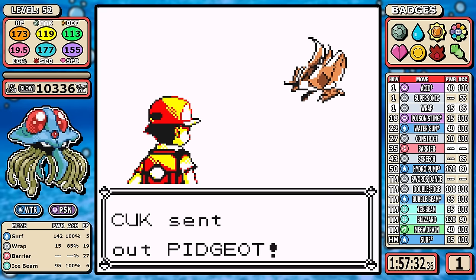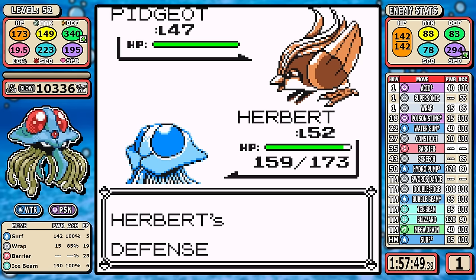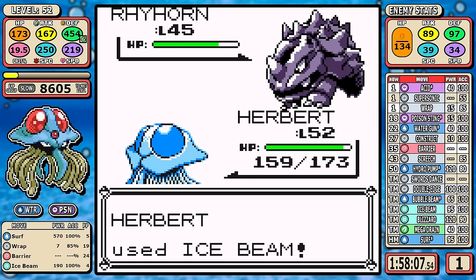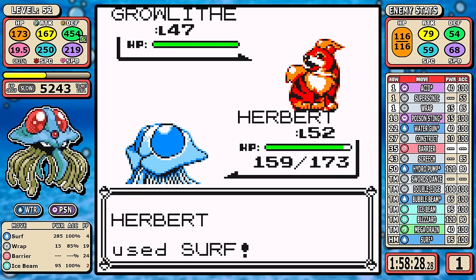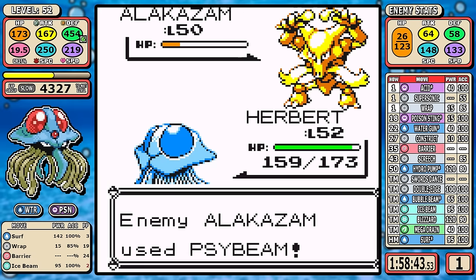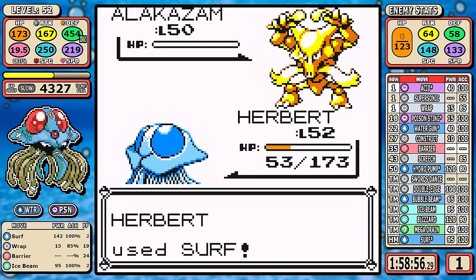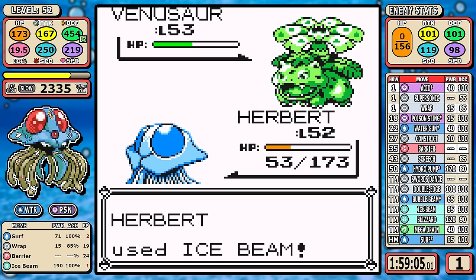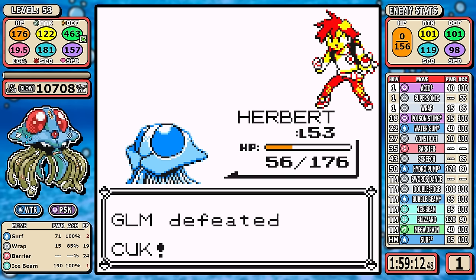Rival 6 is much different than Rival 5 — Pidgeot no longer has Sand Attack, it has Agility, and since we're a Poison type it'll prioritize Agility every turn. This means I can fully set up with Barrier and the badge boosts stay throughout the fight. After setting up I take it out, then Tentacruel starts dominating everything. Even Gyarados is a two-shot with the setup. Alakazam is a bit dicey — I go for Surf instead of Wrap, get hit by Psybeam and confuse myself, but Tentacruel's resiliency is on full display here as we survive comfortably. With our setups still active, we one-shot Venusaur and take out the rival pretty cleanly.